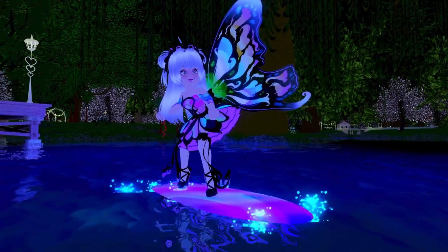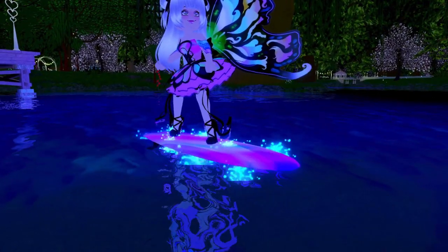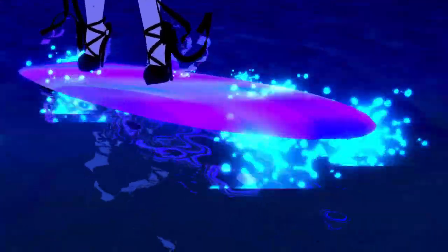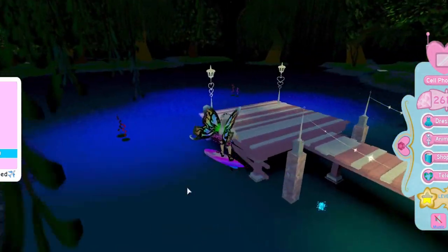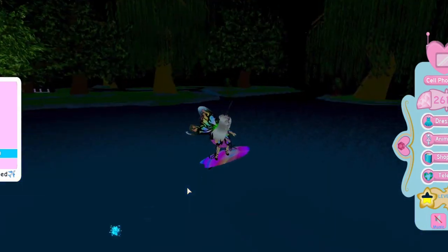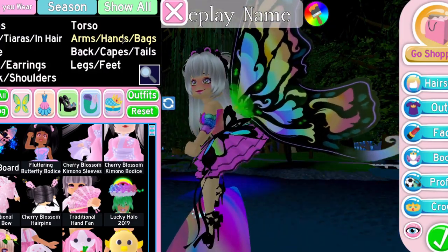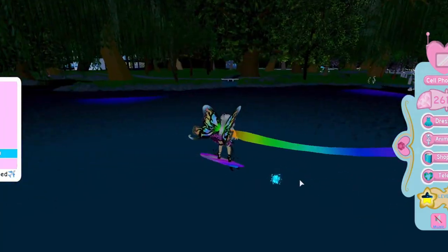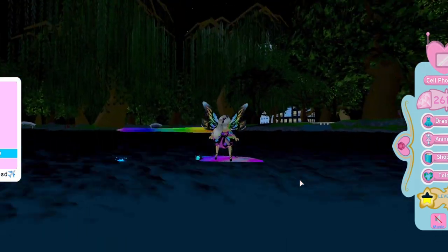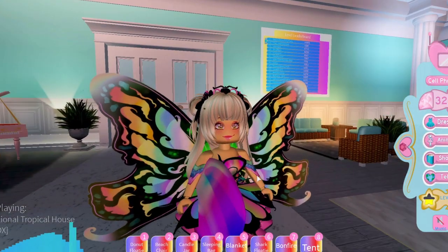It's going to be a cool item to use for the beach house — I'm sure we'll have a beach area where we can go surfing. If you put your graphics all the way up, you get really cool particle effects. It's pretty funny surfing around everywhere, and there's a little particle trail effect off the back. I think it's worth every diamond I spent on it because it's literally so much fun.